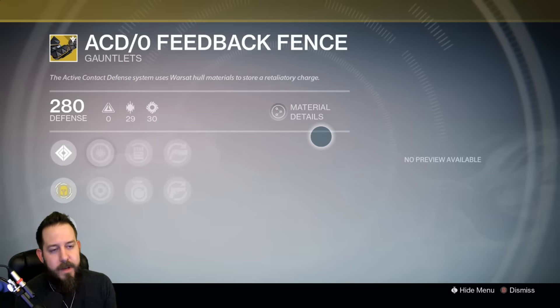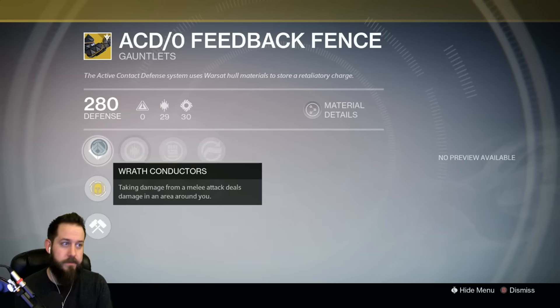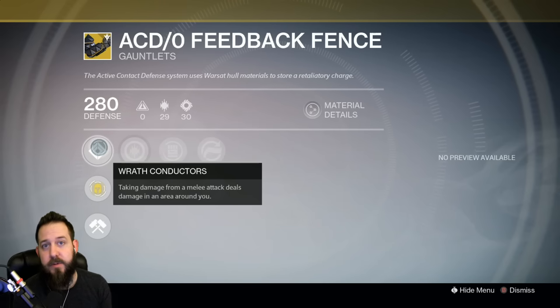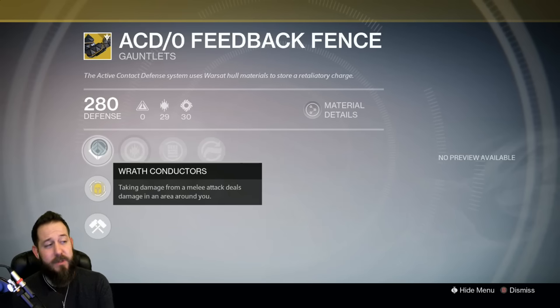ACD/0 Feedback Fence for the Titan — these are gloves that deal damage when taking damage from a melee attack, dealing additional damage in an area around you. This can be good for shotgun warriors. If you are a Titan and happen to be a shotgun warrior, chances are this may be something you want to throw on. If you're doing the Defender Titan thing with No Backup Plans, or Twilight Garrison is so good, maybe not.